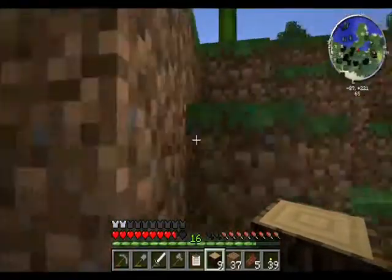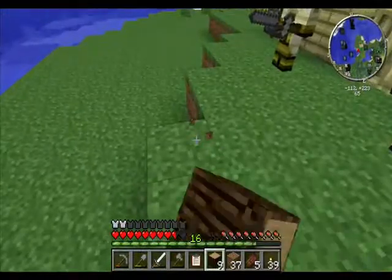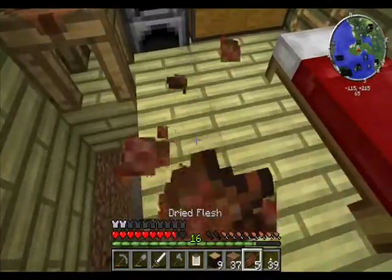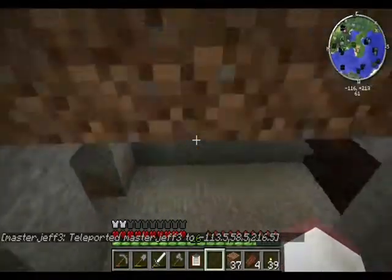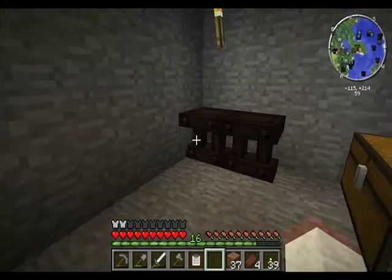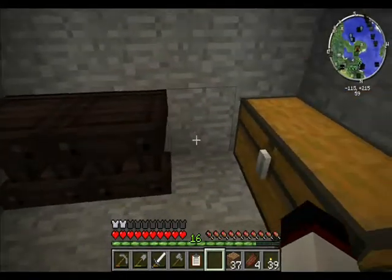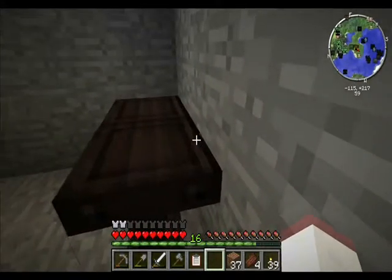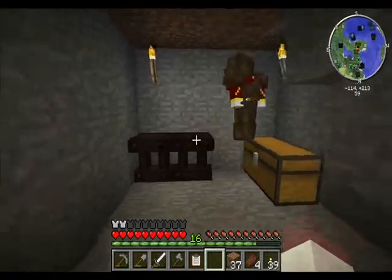The breaking sound hurts John's ears. Jeff is using tables for the research table, which is a key element in Thaumcraft. If you put two tables next to each other and right-click with scribing tools, it becomes a research table where Jeff can research different magical things and all that kind of voodoo witchcraft.